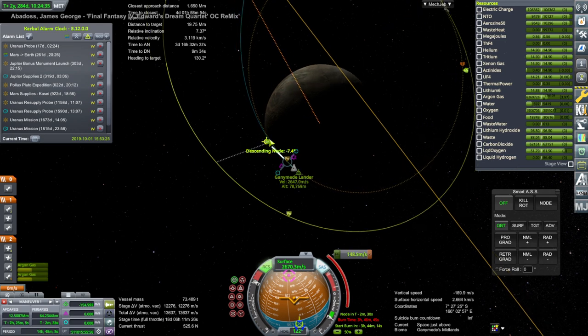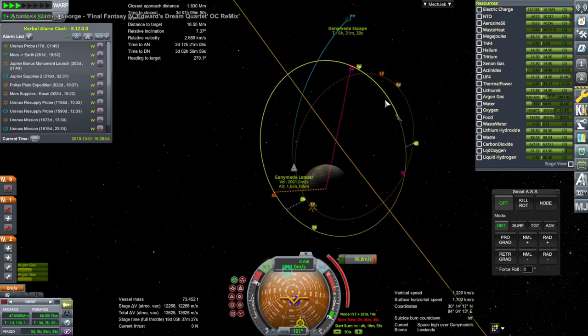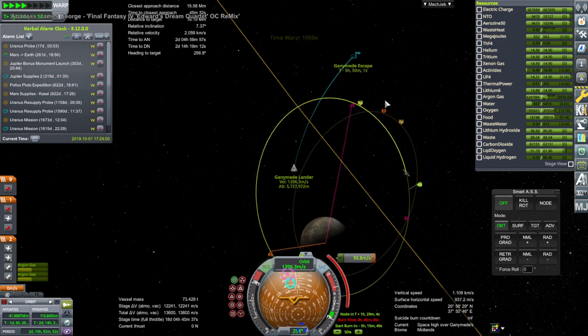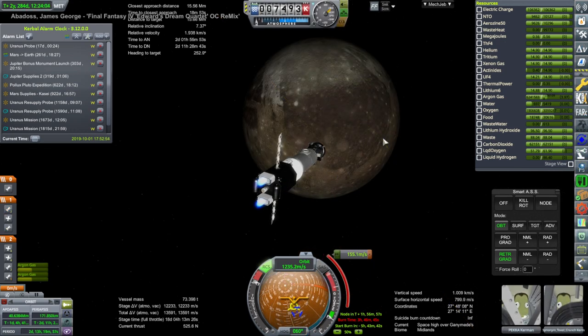We got down to about 100 meters per second, which doesn't seem like much. I could have used some of the alternate engines we have on the ship, but I did not. I decided we would make another pass and get a nice view of Ganymede again as we leave.